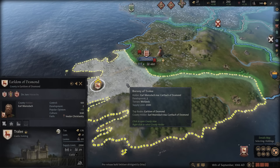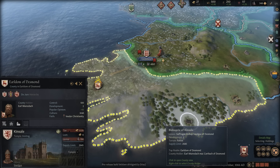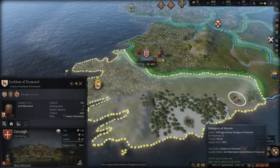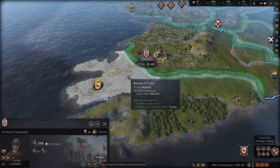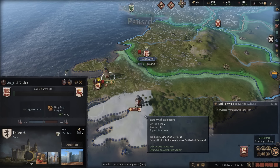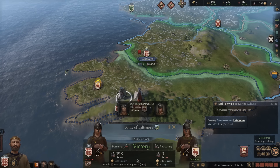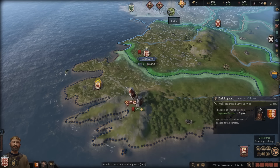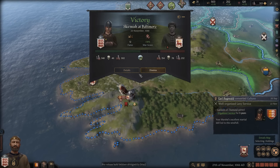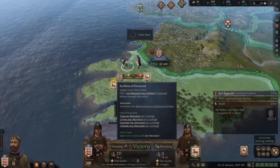As you can see, all of the baronies are actually represented on the map as spaces that you can march to. Whereas in Crusader Kings 2, they were just kind of these off-map things that existed within a county, because the county was the smallest subdivision of geography. So we'll try and catch his army and beat him up so he doesn't cause problems for our lands while we're sieging down his castle. We won pretty decisively here — we've got a larger army and also a higher quality army, so there's not a whole lot he can do.